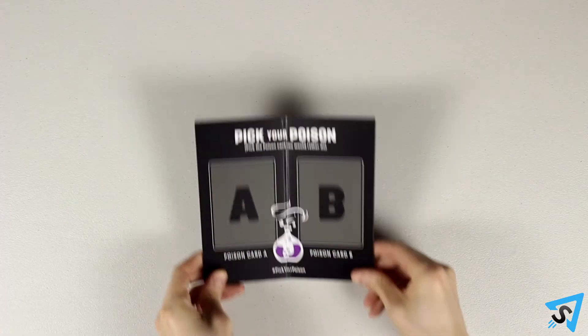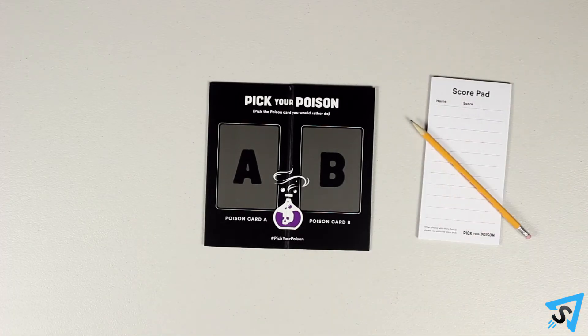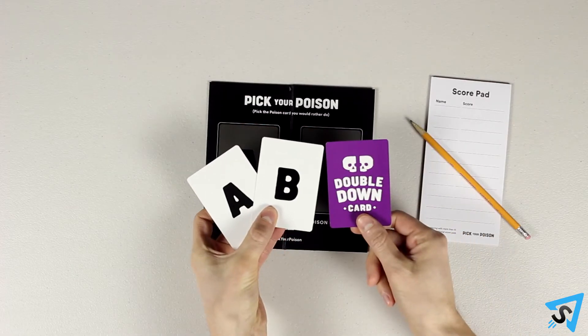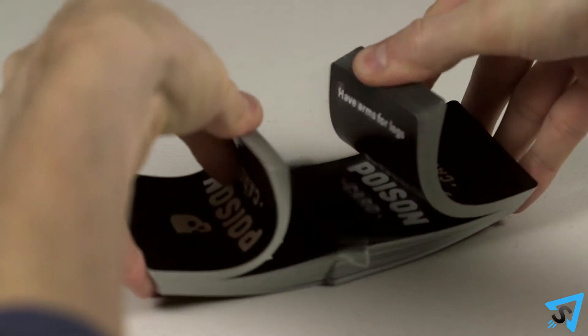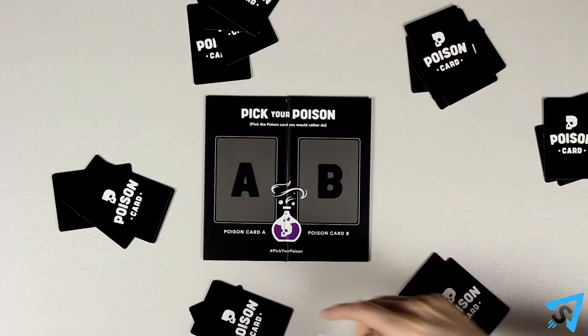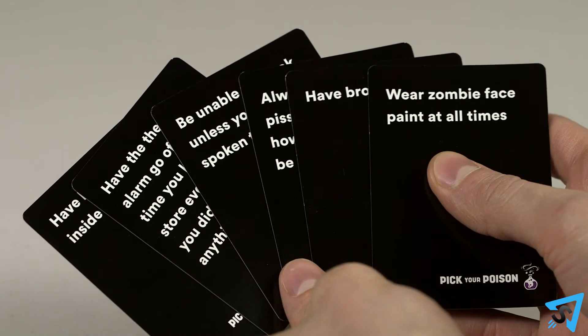Set up. Set out the game mat and give someone a score pad and pencil. Give each player one A and B pick cards and one double down card. Shuffle the poison deck and deal six cards to each player. Players look at their own cards but keep them hidden from other players.